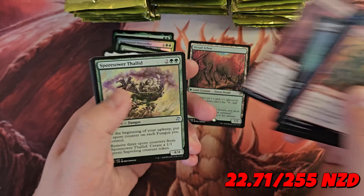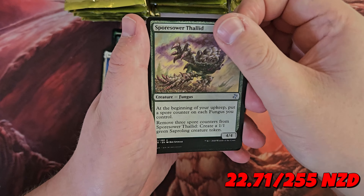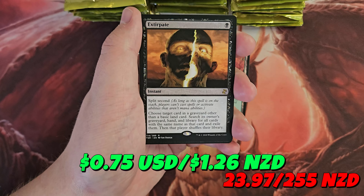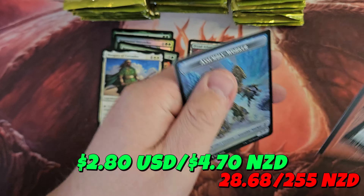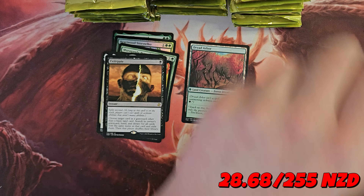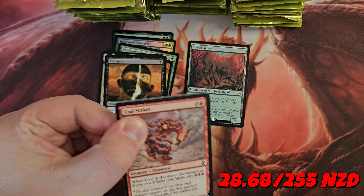If I do skip over valuable commons and uncommons, I will do my best to tally them up at the end and add that to the total, because that might also be what we need to help us get to the target. Extirpate and Lava Spike. We are off to a pretty slow start, so let's see what we're going to find.